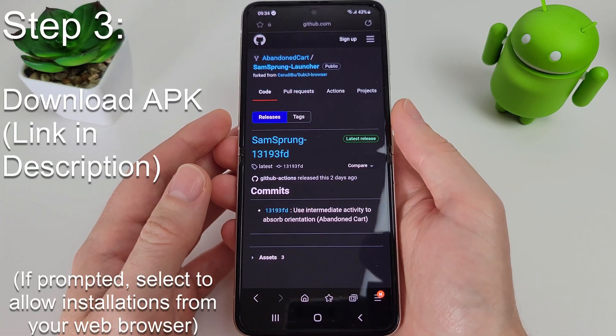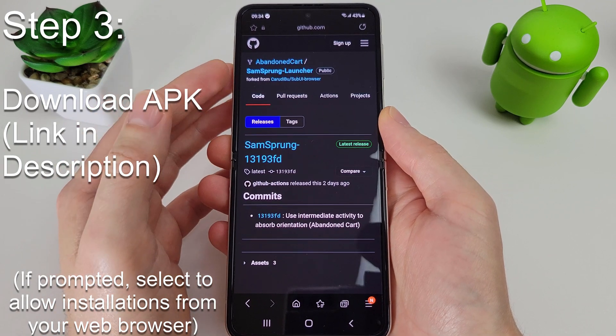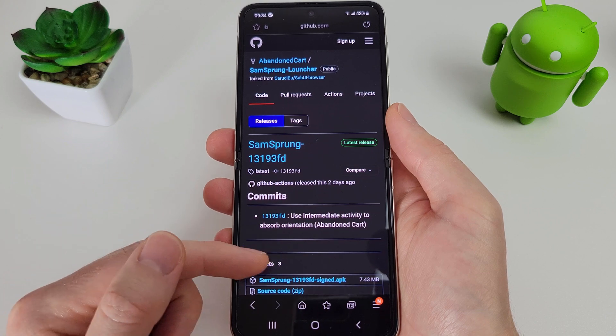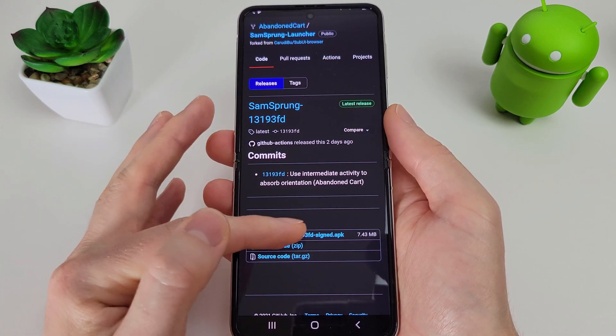Now click on the link in the description below, which sends you to the SamSprung launcher GitHub page. When you get to this page it looks a bit blank, but if you click on the assets to expand it, you'll see the SamSprung signed APK which we're going to download.